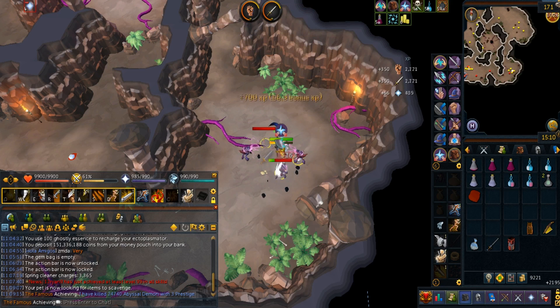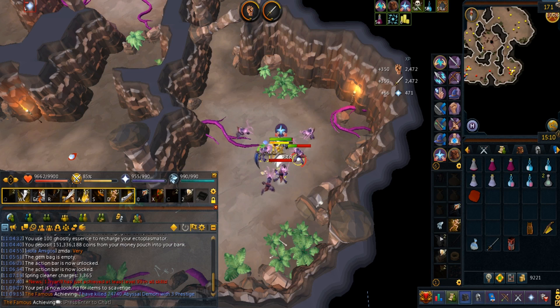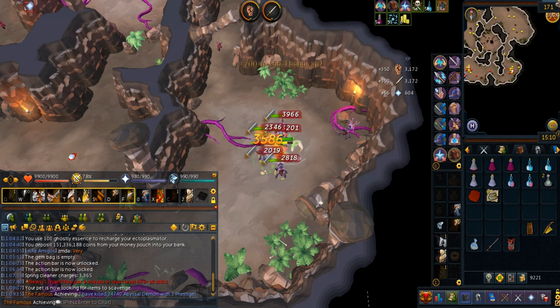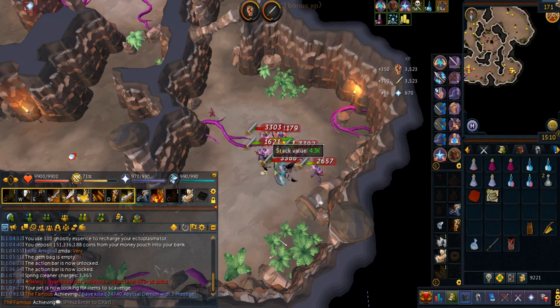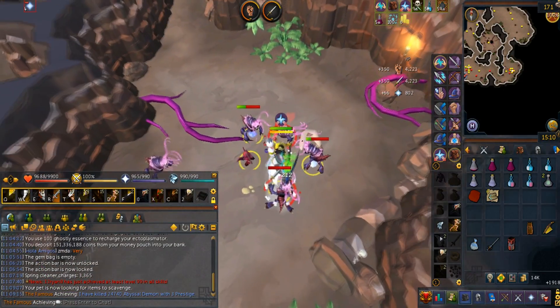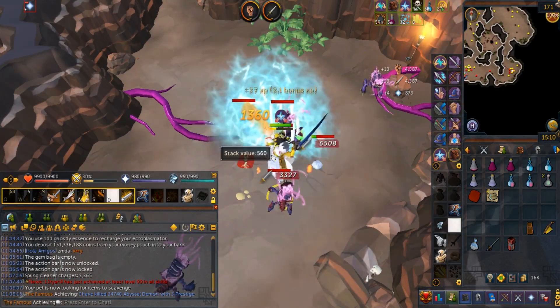You do want to watch out for an Abyssal Demon Elite spawn because they can hit pretty hard. Unfortunately, you cannot use a cannon here. For looting the drops, I like to use my Legendary Pet because they will loot most of the available drops. Some drops will be cleaned by Spring Cleaner, and you can area loot the rest. Unfortunately, the gem bag will get full in less than 1 hour because they drop a lot of rubies here.